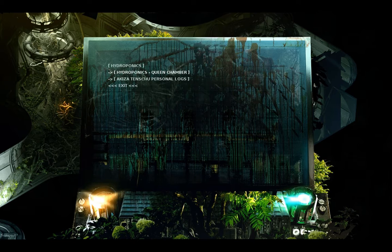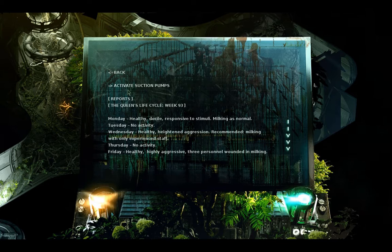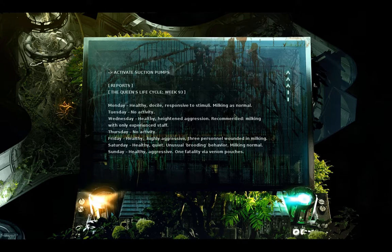Hydroponics Queen Chamber. Let's read this. The Queen's life cycle. Week 93. Monday: Healthy. Docile. Responsive to stimuli. Milking as normal. Tuesday: No activity. Wednesday: Healthy, heightened aggression. Recommended milking with only experienced staff. Thursday: No activity. Friday: Healthy, highly aggressive. Three personnel wounded in milking. Saturday: Healthy, quiet. Unusual brooding behavior. Milking normal. Sunday: Healthy, aggressive. One fatality via venom pouches.